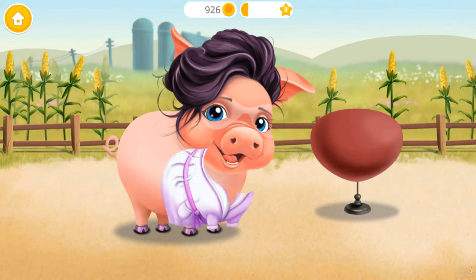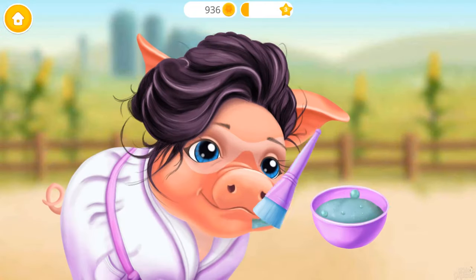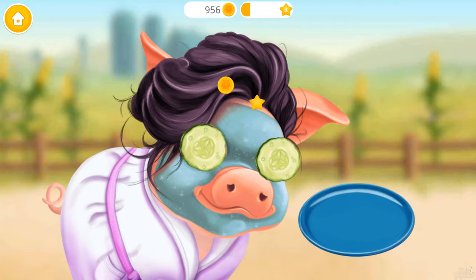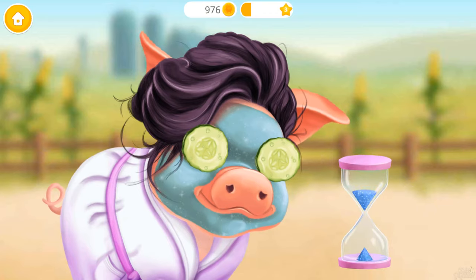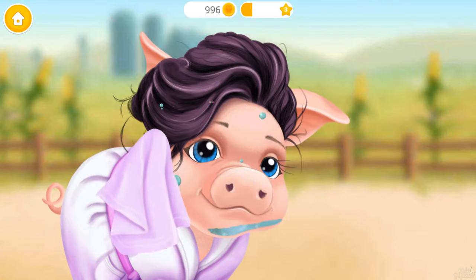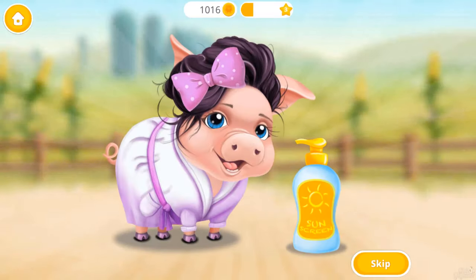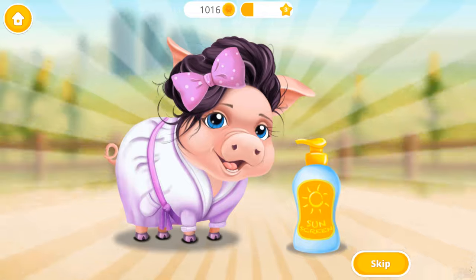Much better. Put the robe on. Good job! Apply a cooling face mask to treat the sunburn, and cucumbers for some freshness. Flip the clock and wait for a few minutes. Now remove the slices. Clean her face, please. Almost done! Good job — Mrs. Pixley's skin looks great. She will use sunscreen next time. Yay!